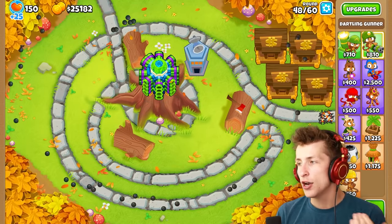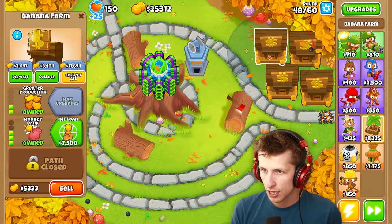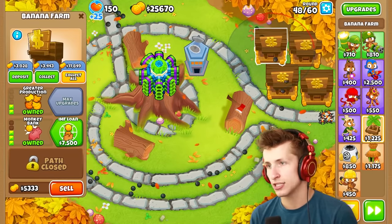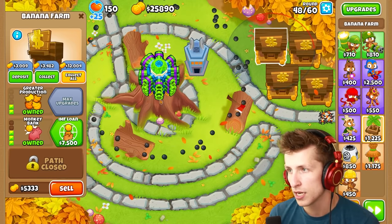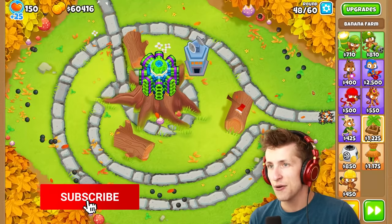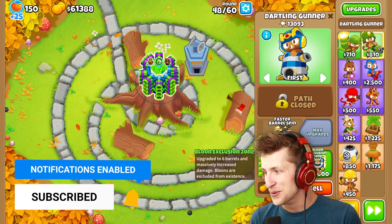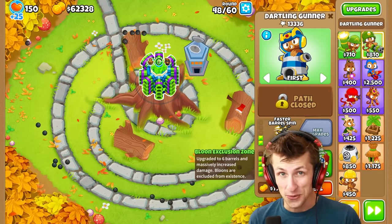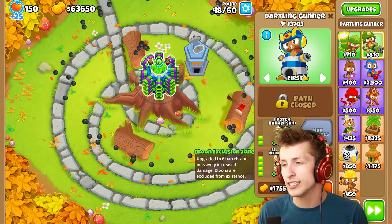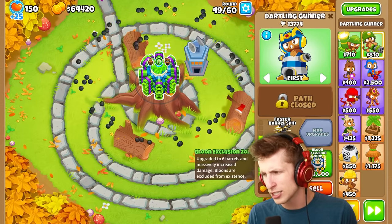We're a little under halfway. Both of these banks sell for about $5,000 each, so that's $10,000, which bumps us up to $40,000. We have enough money — we sell those banks and we can now buy the Balloon Exclusion Zone. Here's the first of the three Dartling Tac Shooters: the Balloon Exclusion Zone.